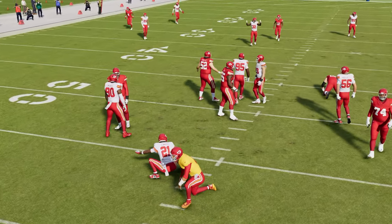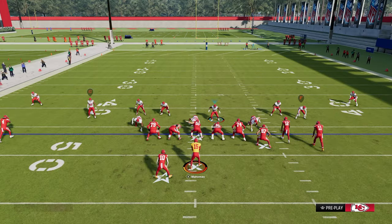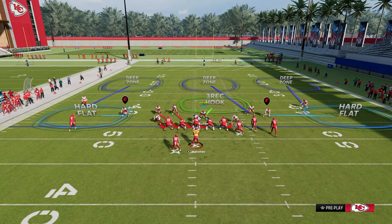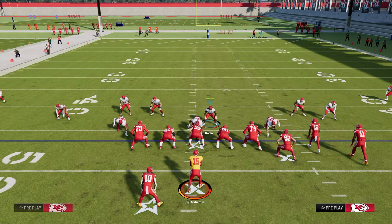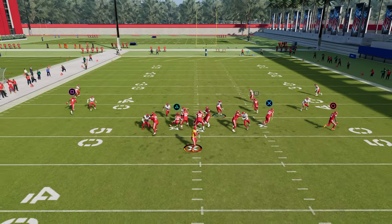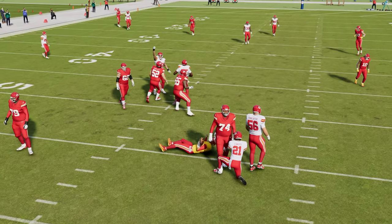The beauty of this blitz screaming up the A gap is it's going to make it hard for your opponent to escape the pressure. One thing they might do is try to roll out. If they're rolling out a lot, just hit R1 twice for QB contain. I also love to pass commit when running this defense if there's no threat of a run, and now if they try to roll out they'll roll right into the contain on the left side of the screen.